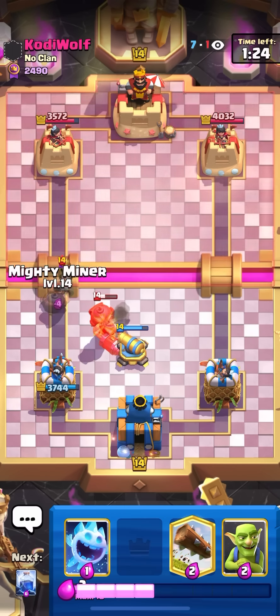He used bomb tower so I'll just go for a princess far. I'll go for my barrel and ice spirit as well, just to get back into cycle a little bit quicker. I have my goblins ready for the miner as well. I'm going to log on the musketeer to make sure it gets finished off by the princess. I'll go for my barrel here again.